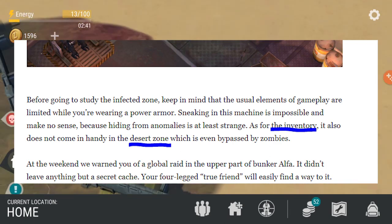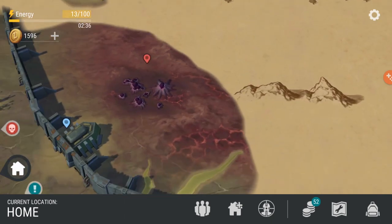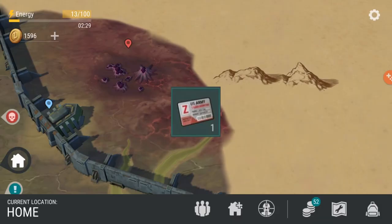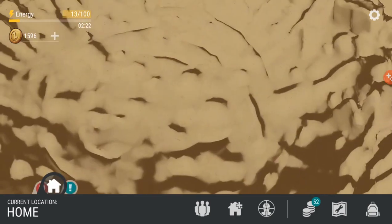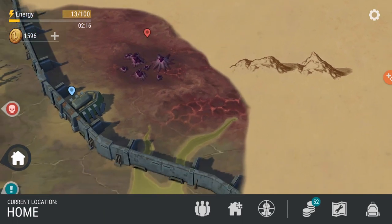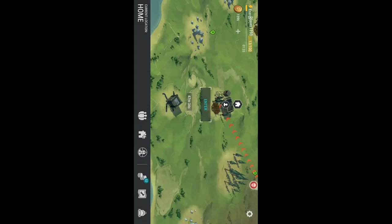For bunker Z, if it gets released, I'm pretty sure it's going to be in the infected zone because the ground is red and the bunker card color matches the color of the ground. So maybe it's going to be here, or maybe inside the crater, or maybe around the volcano because the lava — or magma — is red.